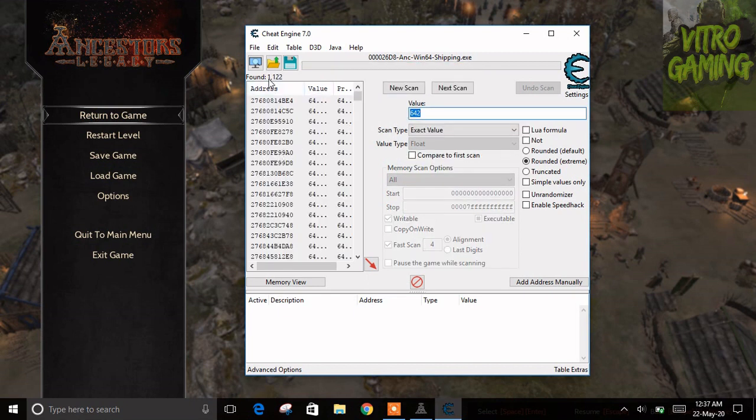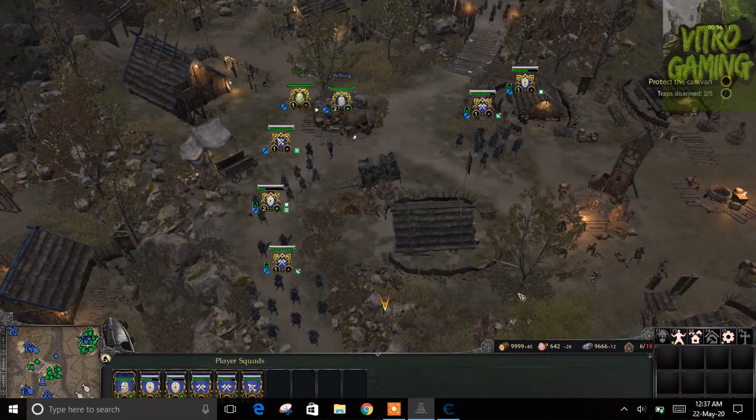You can see it found 1001 results. Now go back to the game and click to spend or gain some gold — it increases rapidly because of your resource points. Now the value is 646.